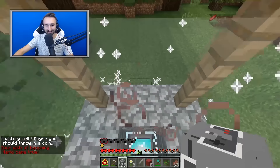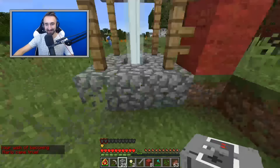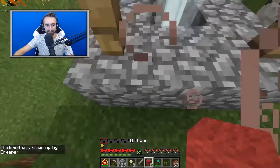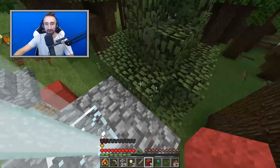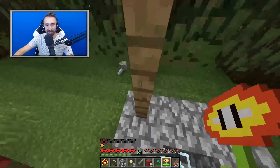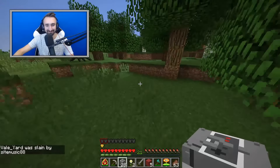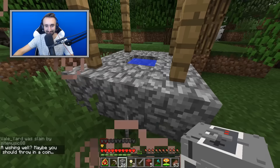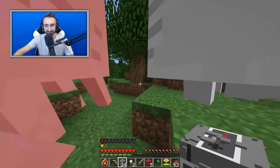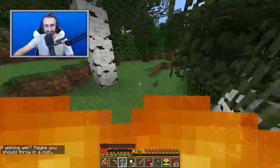I got more cloud armor — cloud leggings. All I'm missing is a cloud chest piece. I got a Mario chest piece instead. I got a cloud sword. What is this? I just got a Fire Flower — flower power, it shoots out blazes! An enderman just teleported over to me right as you said that. Why is this Lucky Block so filled with death?